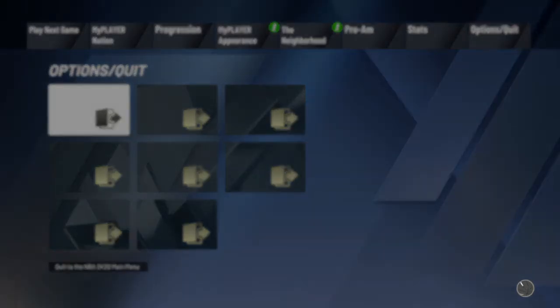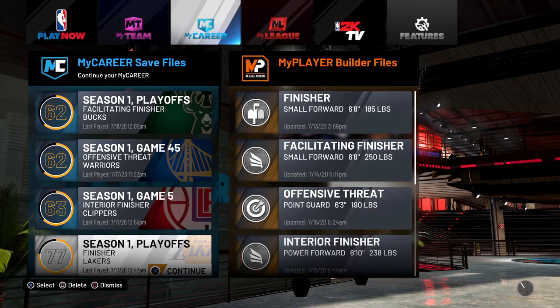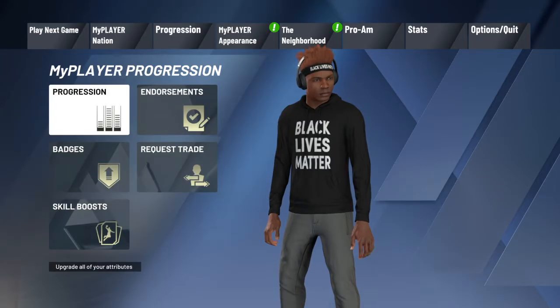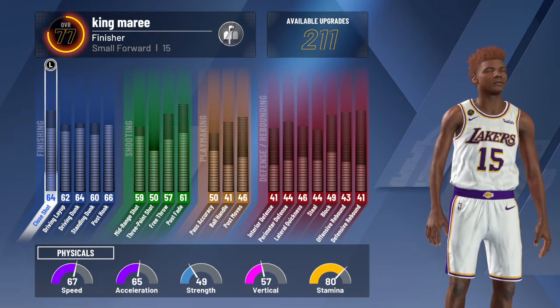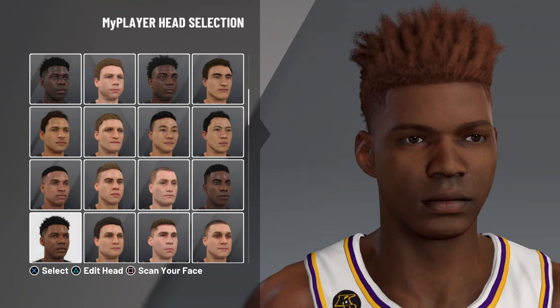I'm going to show you guys all my builds, all my characters in my career. So we gotta go to My Career. My first character is a 77 overall small forward, number 15, his badge is Finisher, and this is what he looks like - his appearance.